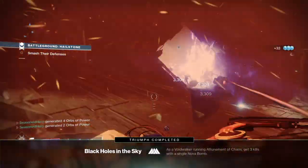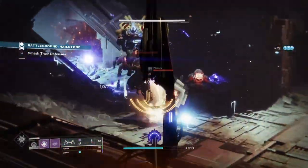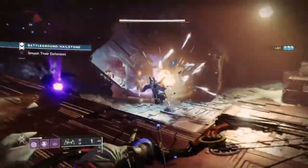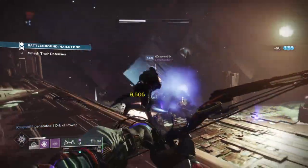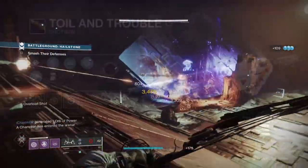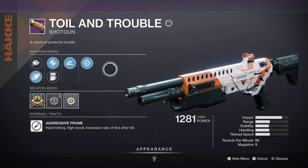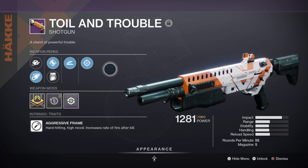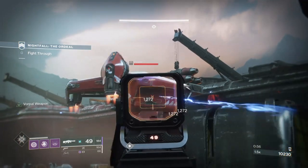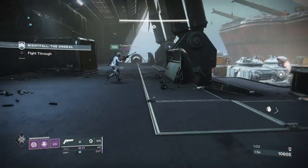For weapons, the loadout is near the same as my last recent build with a few changes to primary and heavy. I thought it would be wise to show what other weaponry is viable if you don't want to keep using meta tier weapons. My primary will be the Toil and Trouble shotgun with Slideshot and Snapshot Sights. Although the roll isn't what I'd call a PvE roll, it's still just as effective in PvE as it would be in PvP. As an aggressive frame the weapon hits hard but reloads slowly, which we can fix via the Slideshot perk to partly reload the weapon.